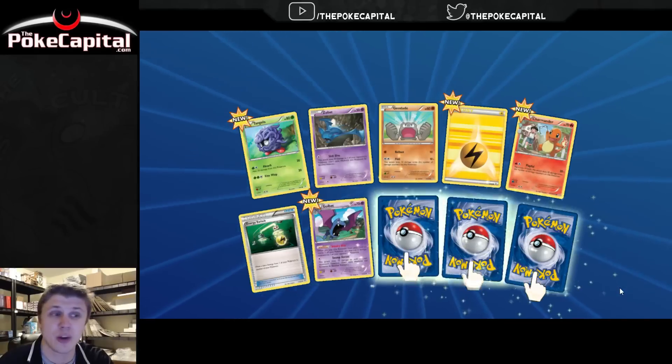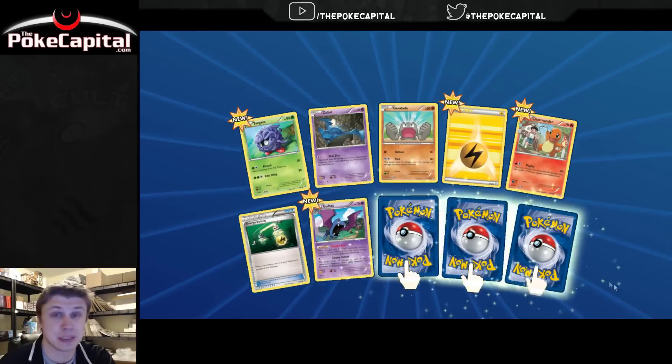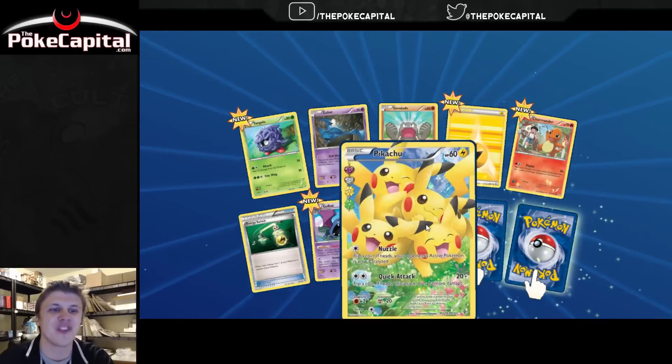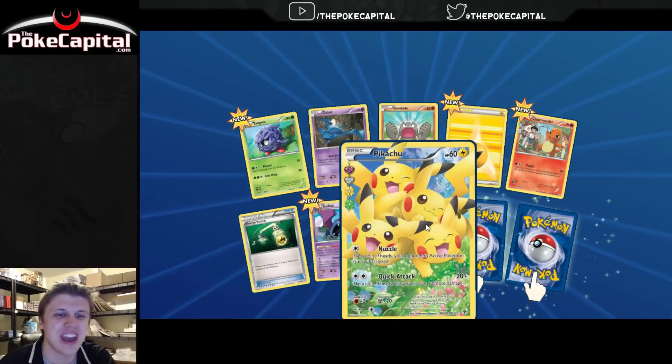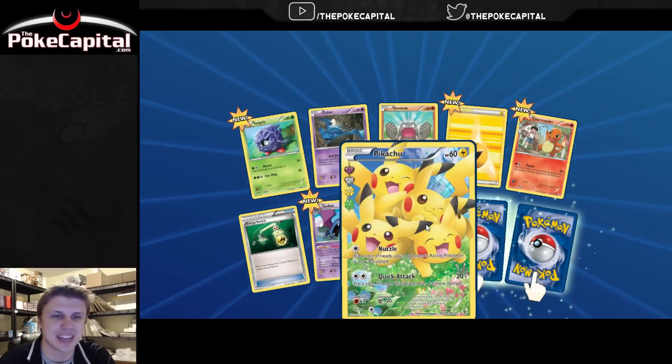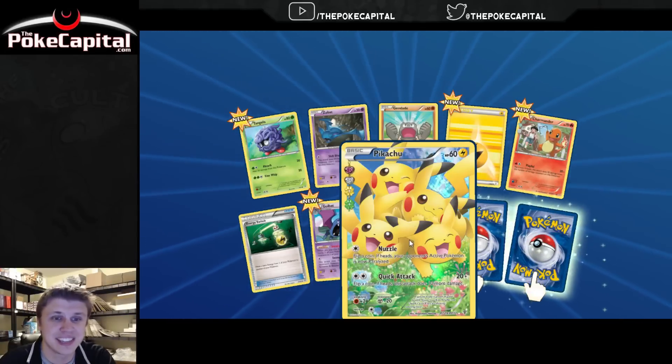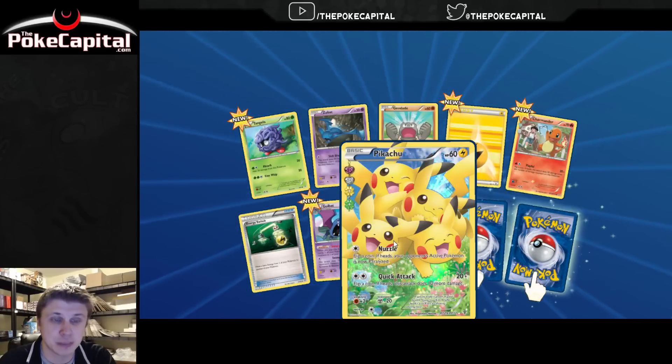So we have a three rare pack here, ladies and gentlemen. Must be some shiny goodness. Just go left to right and see what happens. We got the full art Pikachu! Very nice! With Nuzzle and Quick Attack. I definitely want the physical, real-life version of that card, because that is an adorable card, especially in real life.